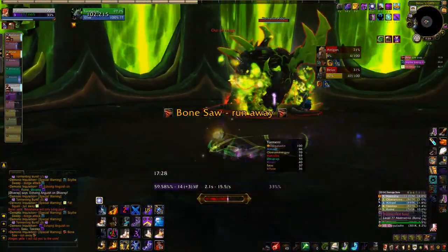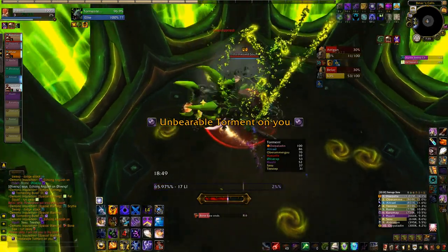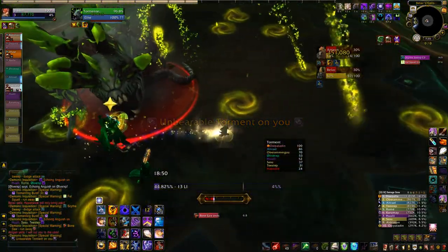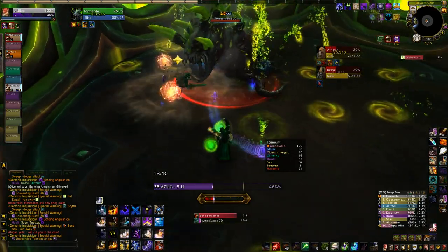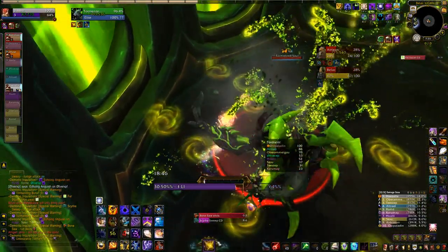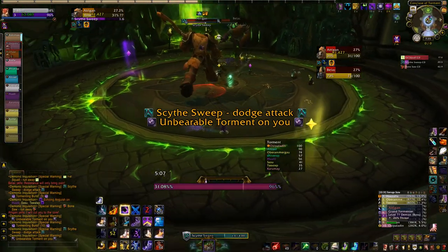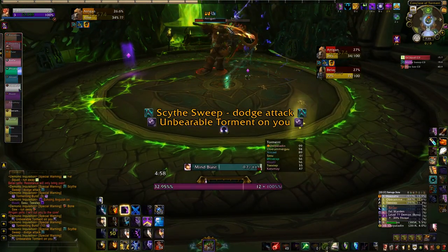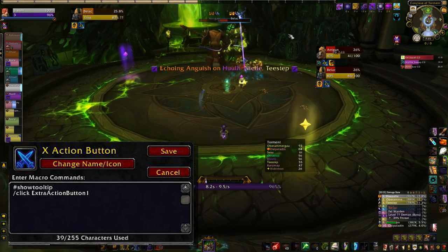The soul down there needs to be tanked, or you're going to get schmucked in the face. Tanks will take turns going down to occupy the add and clear their own torment. Go down with a tank and make sure you don't get left behind when they come back up. If you happen to have a third tank kicking around, you can just plant one down there but it's not needed to beat the fight. You'll be going up and down fairly often, so I recommend keybinding your extra action button or making a macro to go back and forth easily.